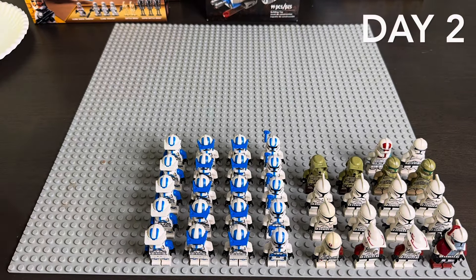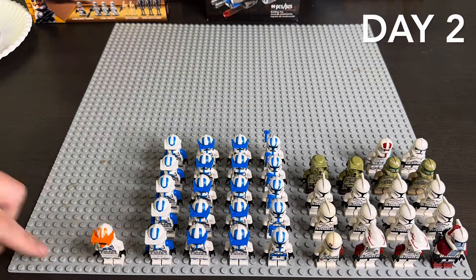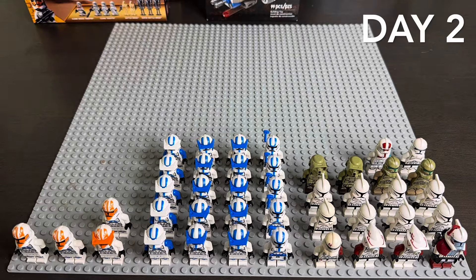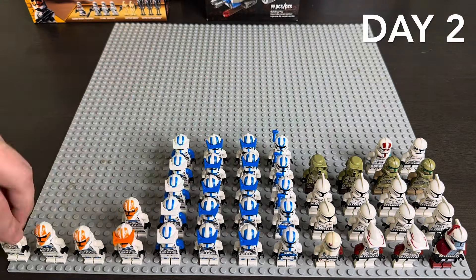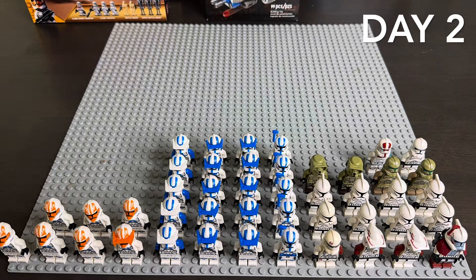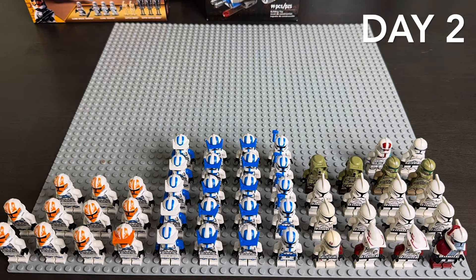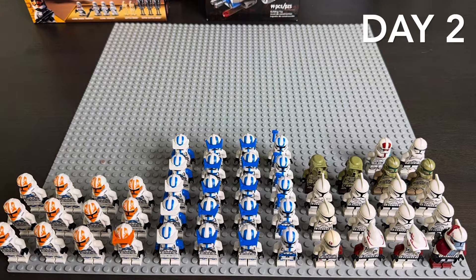Day two I started with the 332nd guys, just getting them all out. I did have multiple Captain Vaughns, but what I did was take off his visor to compensate — so where there are multiple 332nd guys, there's still just one Captain Vaughn. Other than that, I didn't get much else done on day two other than building these packs. I know I had a lot coming in on day three or four as well.